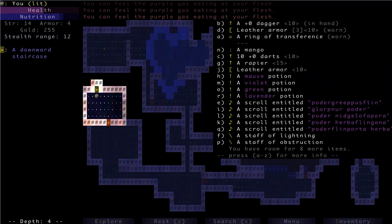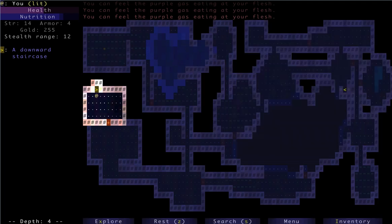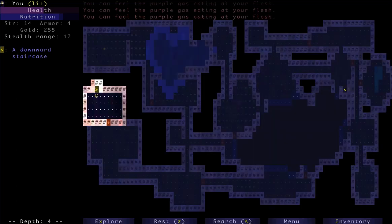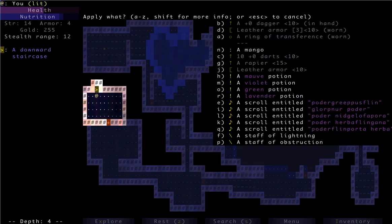We're about to go down to level five. Let's think about the potion situation. Any of these are not too bad, so we should just start with them. Hopefully we'll get Detect Magic, because I'd like to start wielding that rapier really soon — either another strength potion or identify which one of these is. Let's do a few potions — I don't see too much harm in that.